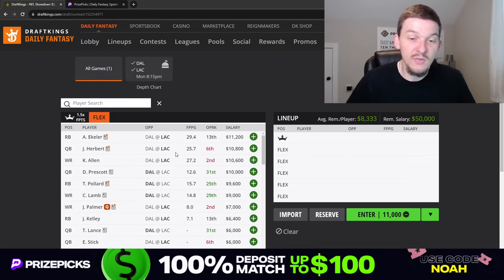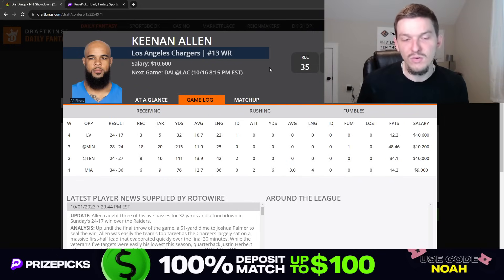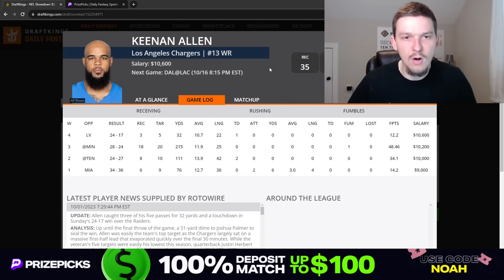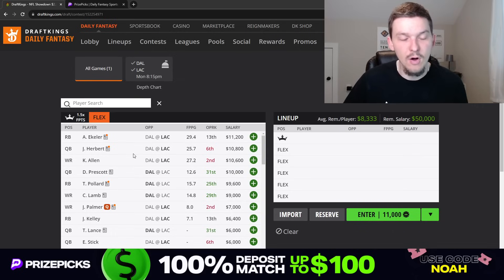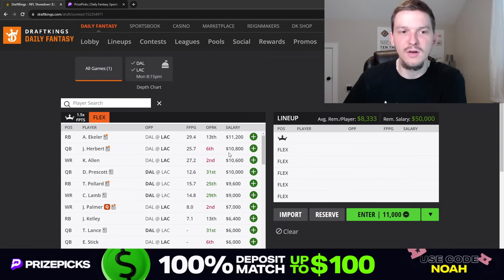Keenan Allen at $10,600 also looks pretty good here. He's been a target monster this season, getting a ton of volume. Without Mike Williams — who's done for the season — we should expect Allen to continue to be a top target for Justin Herbert. With Eckler coming back, maybe Allen sees a few less targets, but double-digit targets are still in his range of outcomes. The matchup against the Cowboys is fine — they did lose Trevon Diggs, who I'm pretty sure is out for the rest of the season, so they'll be missing their top corner. Really nothing negative to say about Keenan Allen — him and Eckler both look like really good tournament plays.